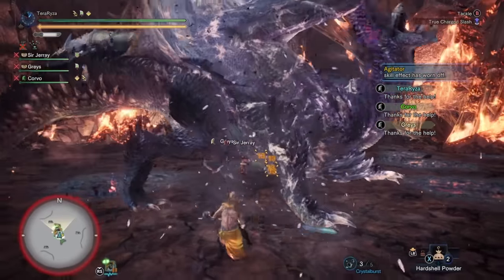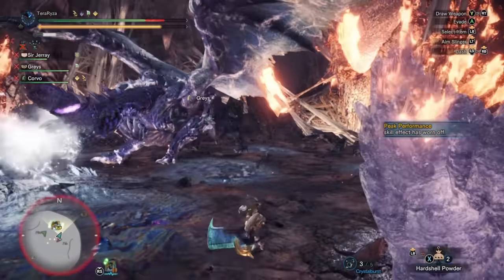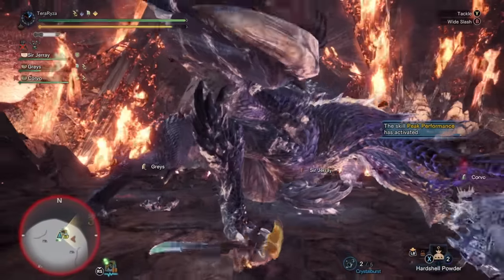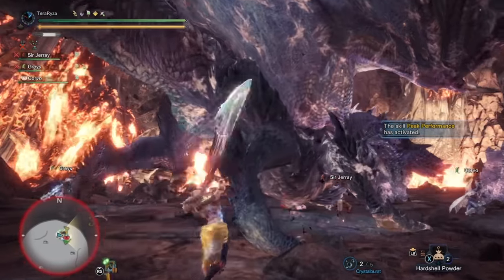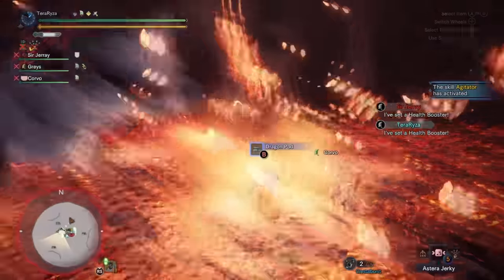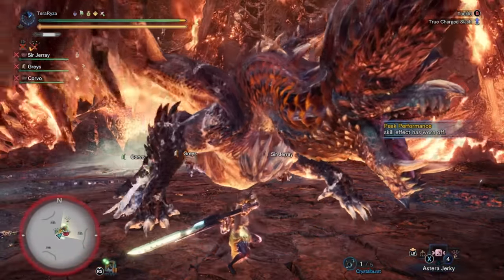Moving on to the Great Sword. It has the highest on-hit damage in the game through the use of charge slashes and the true charge slash. It can also block, and the block is deceptively strong. You have access to the tackle, which is a hyper armor animation where your hunter can tackle through any move — kind of like invincibility frames, but hyper armor specifically. You'll still take damage, but the tackle, when you're a pro with it, can get you through monster roars, or it's a panic button if you're already charging a weapon swing.